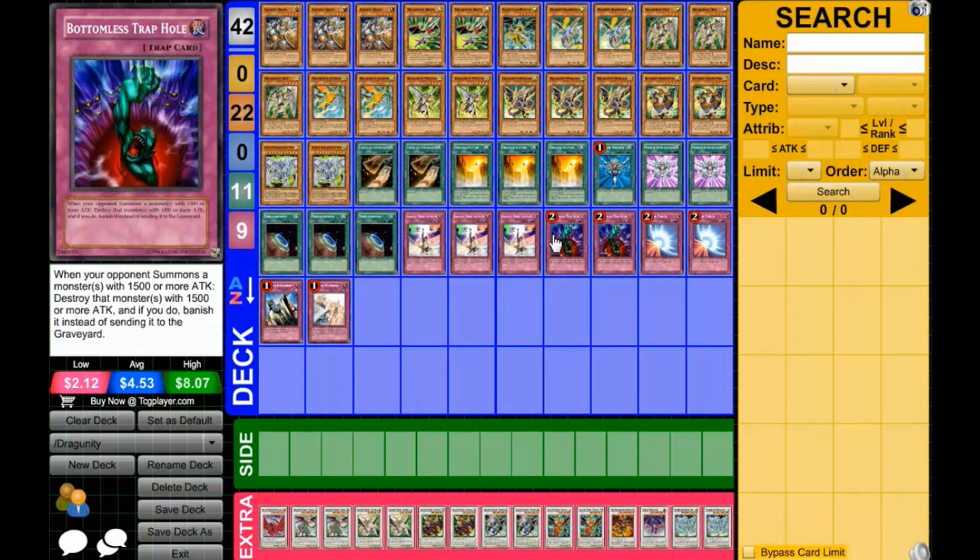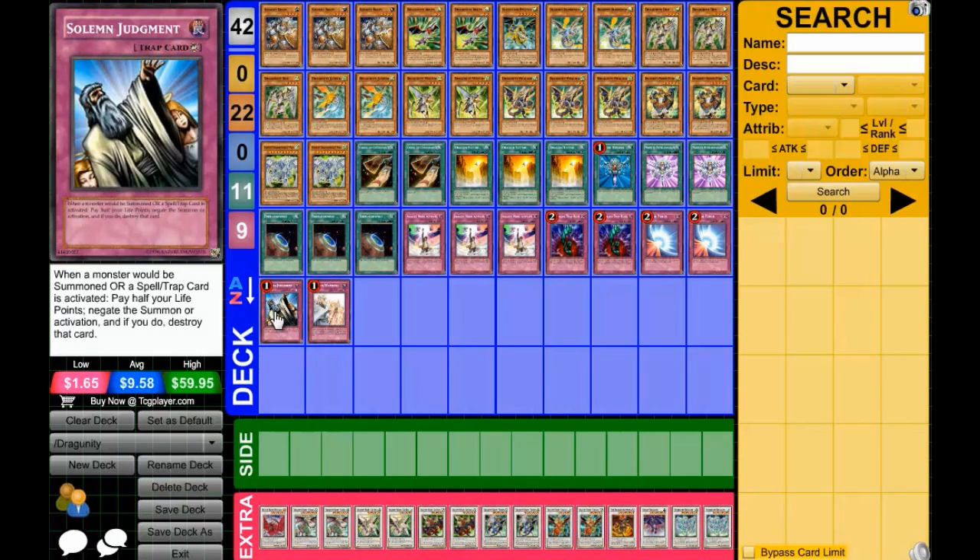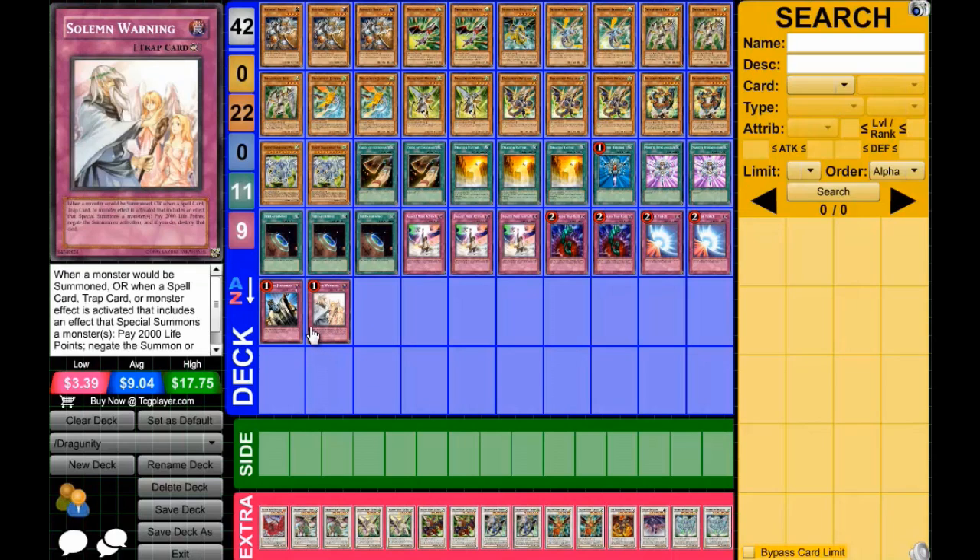Bottomless Trap Hole - most of my decks have that and it's just useful. Also Mirror Force, it's useful to put in your deck. Solemn Judgment and Solemn Warning - in case your opponent was bluffing about a card, or you had to use Stardust's effect and your opponent wanted to save the best for last to try and negate it. Because you can only use Stardust's effect once per turn since he won't be around after.